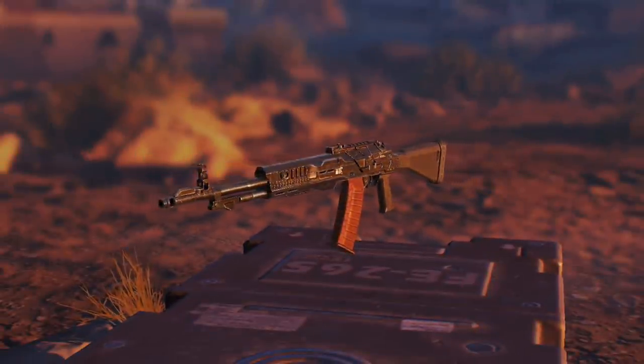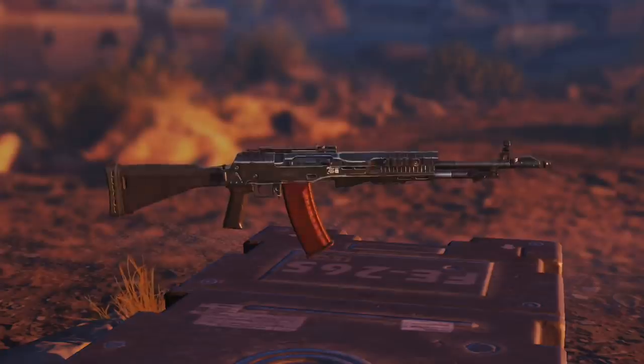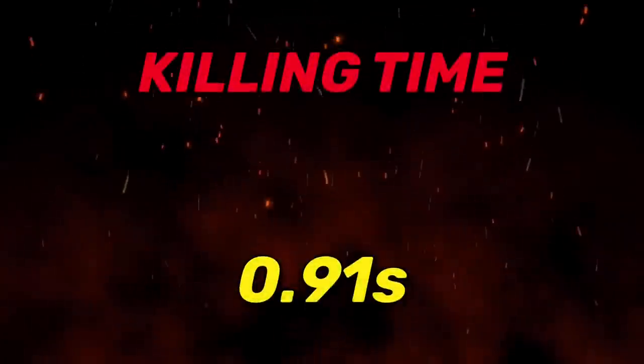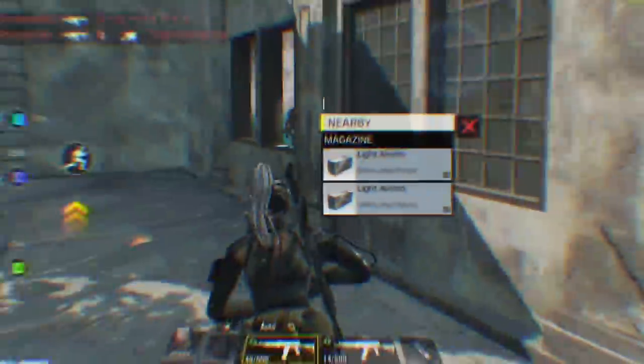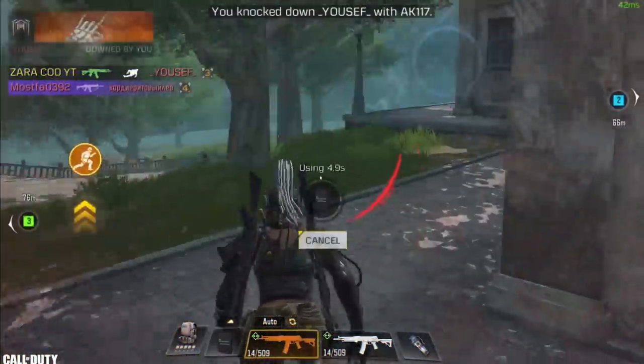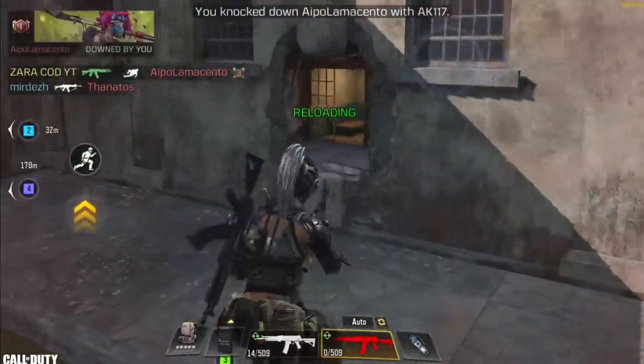In number 9 we have the ASM 10. What used to be the surprise of the last video back in season 9 has become an average weapon, as they made some secret nerfs to it including an increase in recoil and bullet spread. This weapon kills within this time. It still remains a good weapon for long range, but I wouldn't pick it up unless I have to, especially since it has one of the worst mobilities across assault rifles.